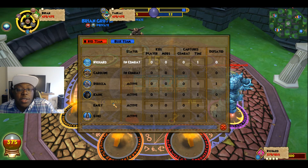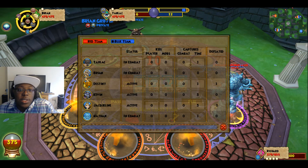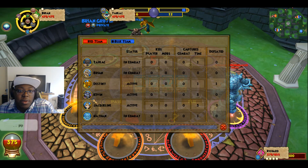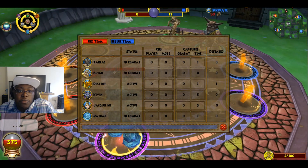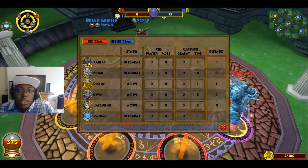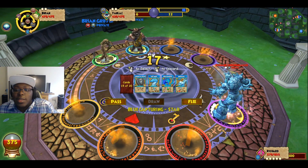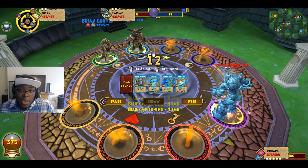Another cool thing is that you can check out the enemy team's beast forms and see which types they're going with. We've got an ice colossus, a life fairy, a storm wolf, a myth draconian. Right now we're versing Brian, who is the balance croc, and Tarlik, who is the myth minotaur. Like I said, this is a pretty bad matchup.